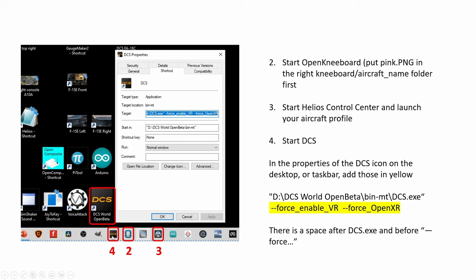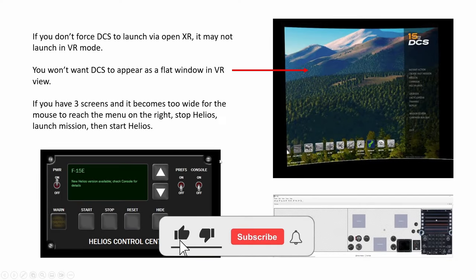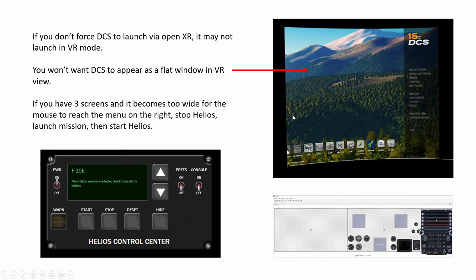So whenever you click on it, it will run via OpenXR. This is how your three screens will look in VR: the main desktop, instruments, and the UFC screen. If you don't do that, sometimes even though you're wearing your VR headset and run DCS, it launches DCS as a flat window that you're looking at in your VR headset — so this is not going to work. You want to make sure it runs in VR.